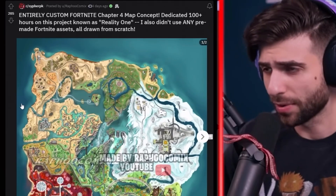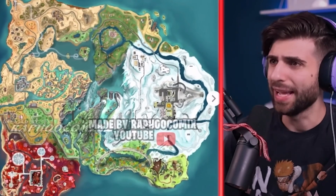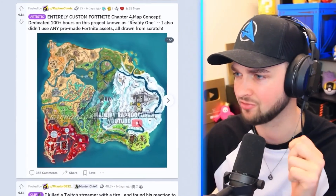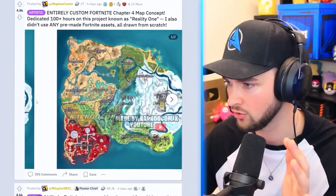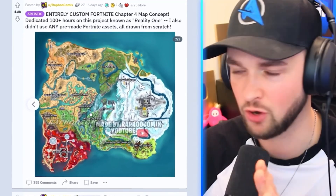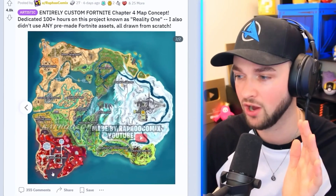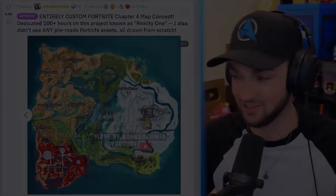I truly do believe at this point that Chapter 4 is right around the corner — I'm very excited for that. If that's the case, we are less than two months away from Chapter 4 and from a potential new chapter map. That's crazy, less than two months. I'm hyped. This custom Fortnite Chapter 4 concept map had over a hundred hours of work put into it — it looks so good. The negative zone, crater creation, slurpy sands. The rumor is we're going into Chapter 4 next season, so these concepts are so cool to look at.